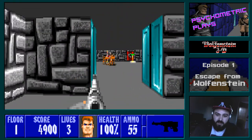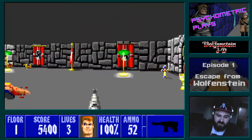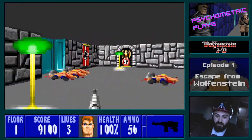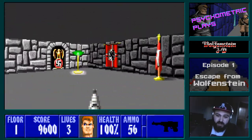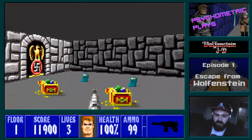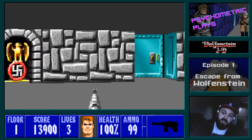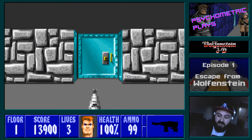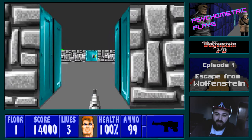The automatic weapon — this and the chain gun, which is basically a bigger version of this — can shoot quite rapidly compared to the handgun, but I think gunshots do pretty much the same amount of damage regardless of what weapon you're using. It's just a rate of fire thing. The handgun you've got to keep pressing fire; the machine gun shoots a little faster, and the chain gun basically chews through your ammunition in about ten seconds.